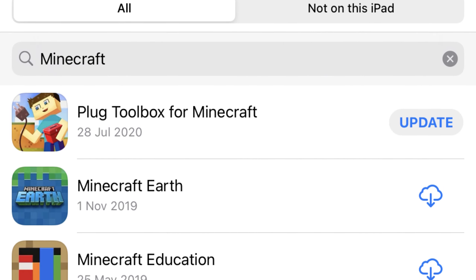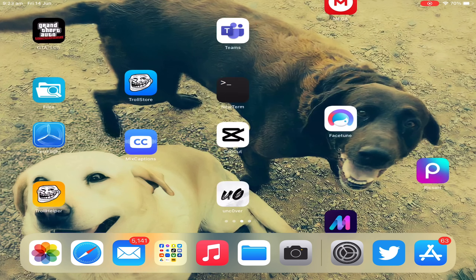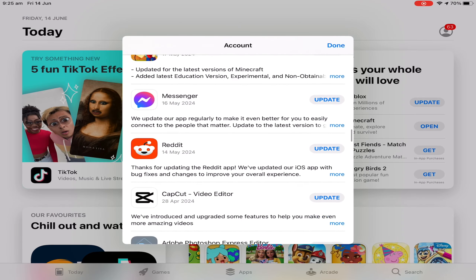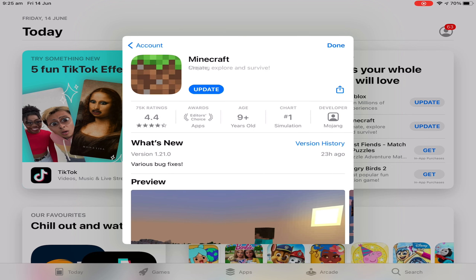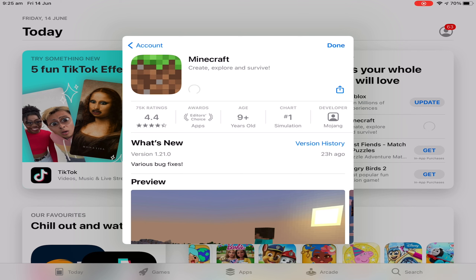In order to download the latest version of Minecraft, you do need to own Minecraft. So to update it on iOS, all you have to do is go into the App Store. You need a pen and paper to write down the next step because it's so difficult: click on your profile icon, scroll down until you see Minecraft, and now you can update it. Click on Update, and it will install the latest version of Minecraft to your iOS device.